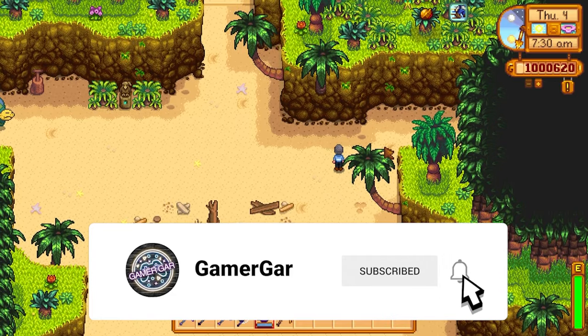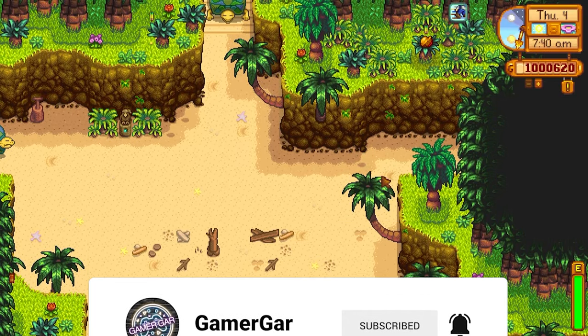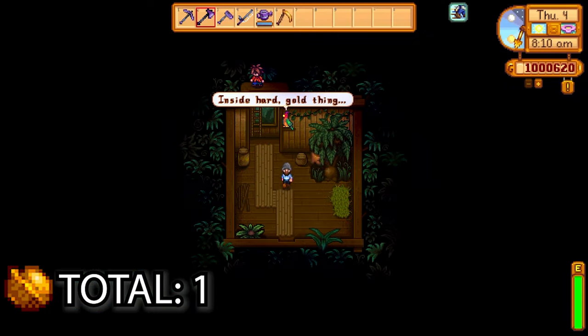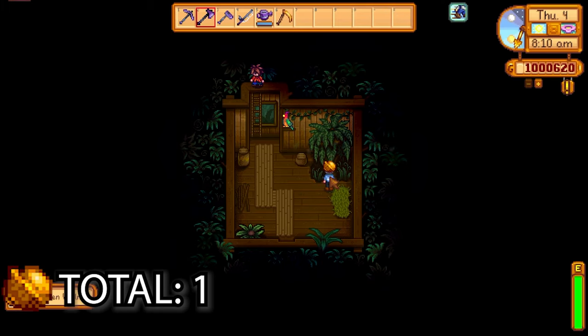Once we land on Ginger Island, the first thing we have to do is run up here and take a right — we're going into the east zone. There's a bush here with a golden walnut, a nice easy one to start off with. The next golden walnut is in a tree here in Leo's house — just hit the tree a few times with an axe and a golden walnut will pop out.